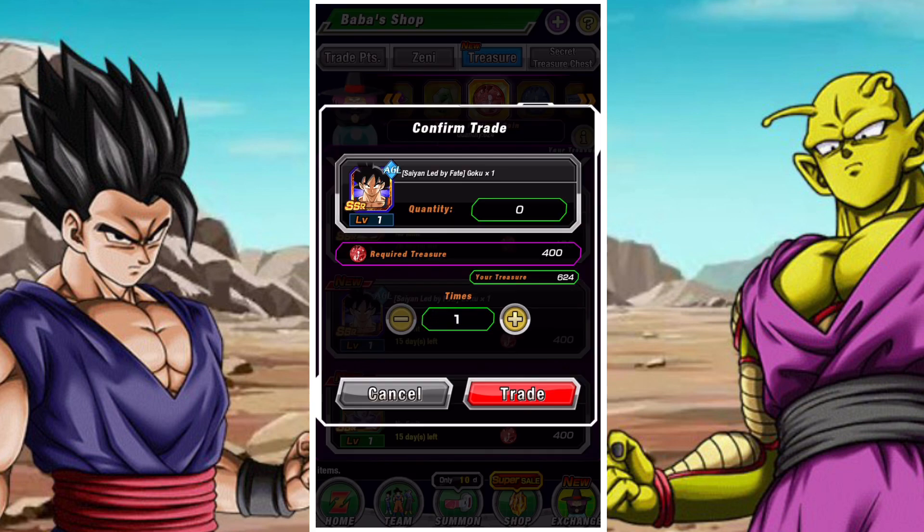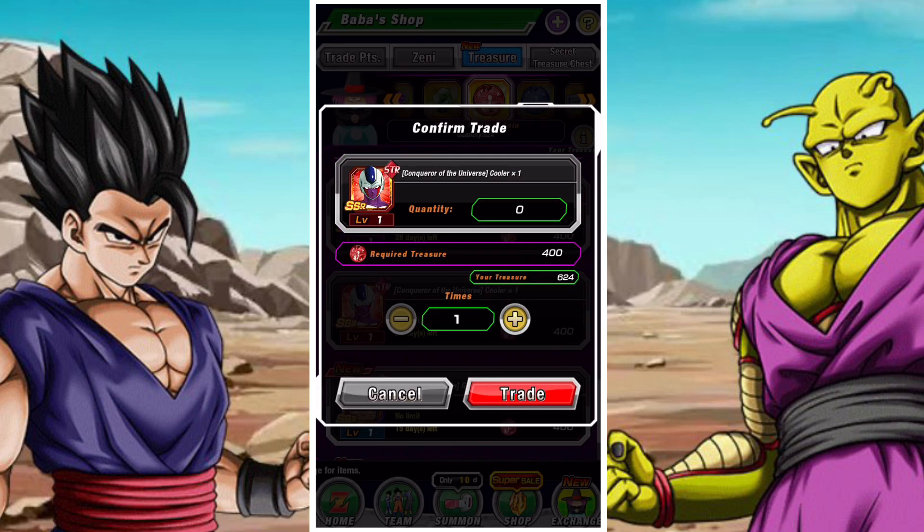TEQ Freezer and AGL Goku - I like both of them as units, but they're not worth the 400 coins compared to the other units available right now. 400 coins is equivalent to any other DFE that isn't an LR, so I just don't think they're up there.